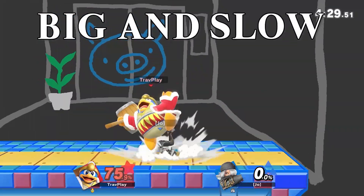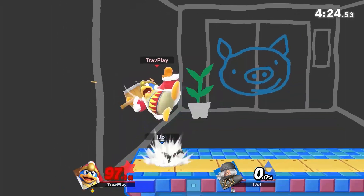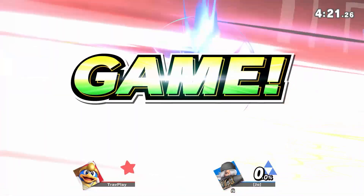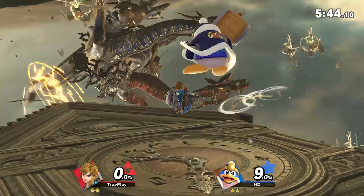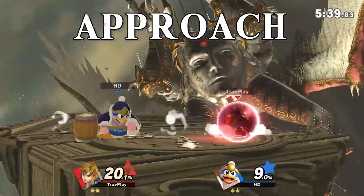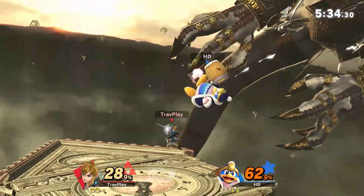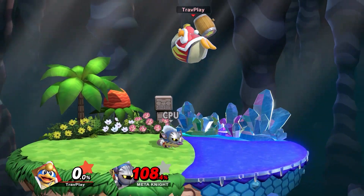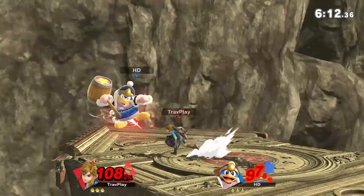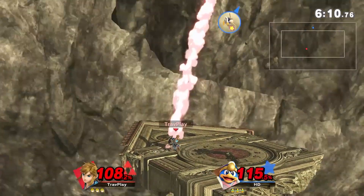King Dedede suffers from all the weaknesses that come with being big and slow. He's easy to combo and struggles to punish quickly. He has the slowest air mobility in the game. His poor mobility leads him to having one of the worst approaches in the game — that's why he relies so heavily on his Gordos and gimmicks. His typical approach is from above — he has four air jumps and will often wait for you to whiff and then punish. But if you play it smart and shield, dodge, or hit him with a projectile or an anti-air, this completely stops any hope DDD has of approaching you.